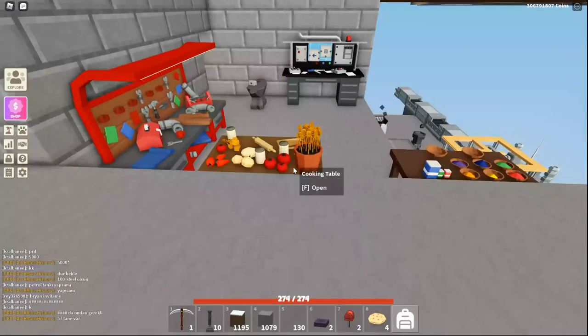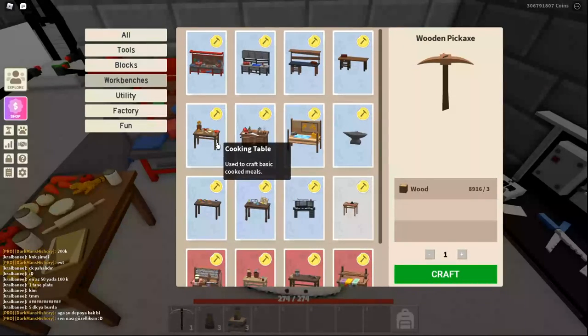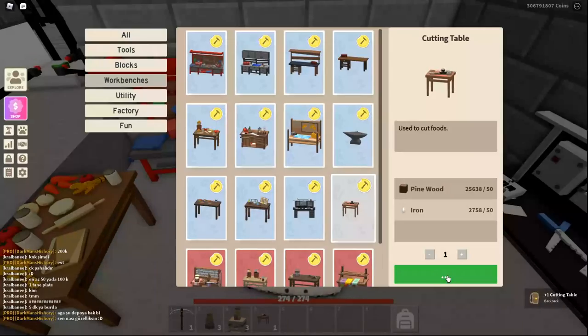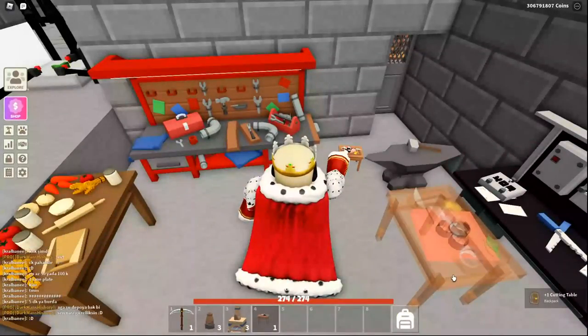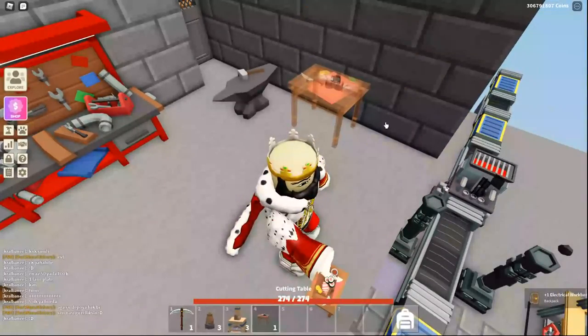So now I make my way to my workbench and I'm going to find under workbenches the new cutting table. Of course it's the last one here. So we craft that — it takes 50 wood and 50 iron. Now I just need to clear a spot to place it and let's see what's inside.